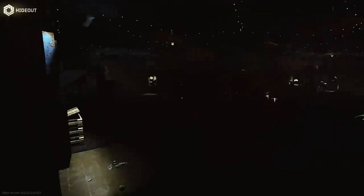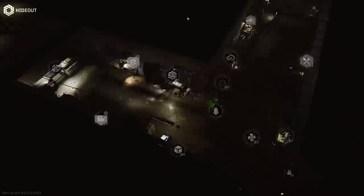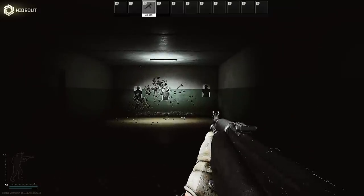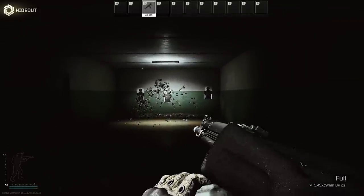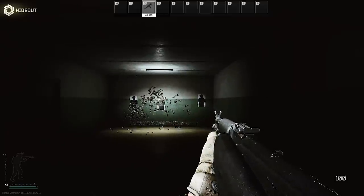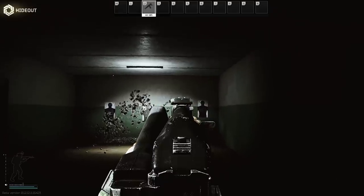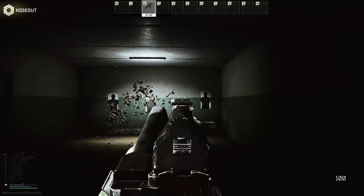We're going to jump into the hideout, which has got our lovely Christmas tree. We should probably change the lighting with the gas lamps so we can see what's going on. We're going to take out our AK, run over to the range, change it onto full auto, and check what we've got in it. BP is in there. We're going to fire two-round bursts at the line — this minimizes the spray pattern variables so we just see the jump between each pair of shots, giving us a consistent pattern to compare.